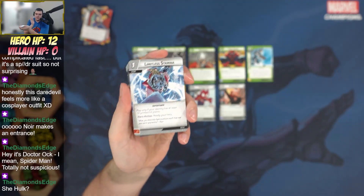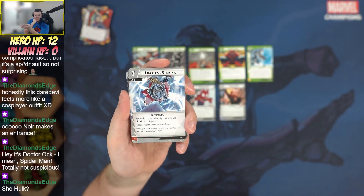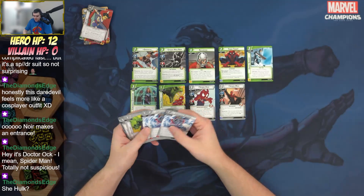Getting into some cards that I call 'how to fix Hulk.' Limitless Stamina: play only if your identity has at least 14 printed hit points — SPDR qualifies, as do Drax, Hulk, Thor, and She-Hulk. It's a one-cost event superpower, which means Defocus loves it. We're starting to get off-hero cards with the superpower trait, which really opens up Defocus and makes that way easier to play.